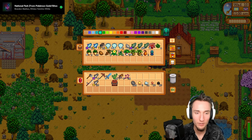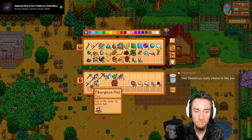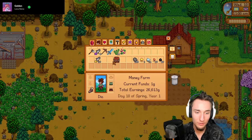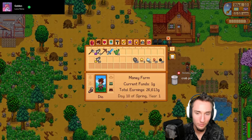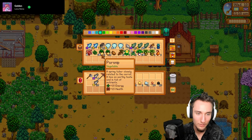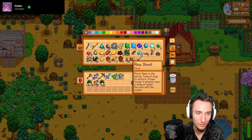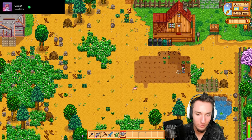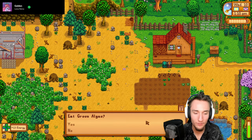I'll turn the catfish into bait tomorrow first thing in the morning so I can guarantee a good amount instead of getting five all the time. I'm going to be mining not fishing today. Let's use deluxe bait on the crab pot because not getting trash right now is huge. We're getting the mine cart as early as possible. Oh, water the crops today - it doesn't take very long.